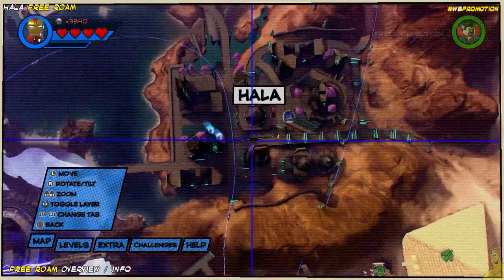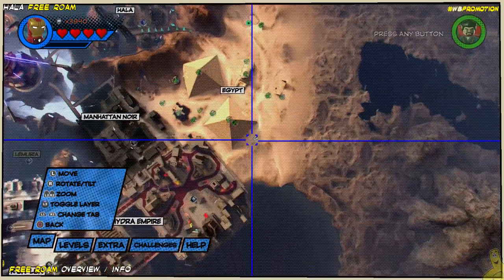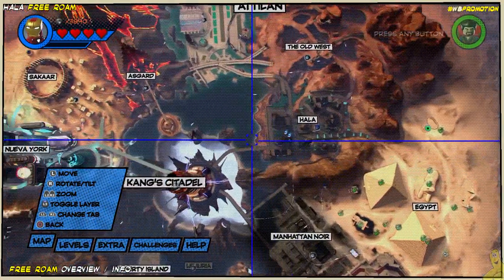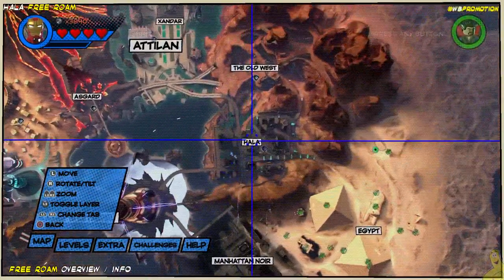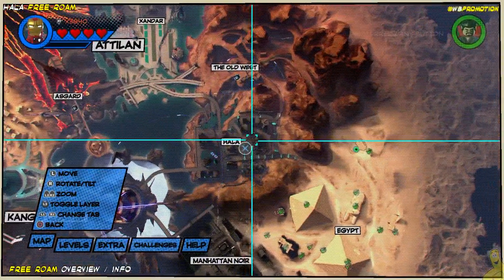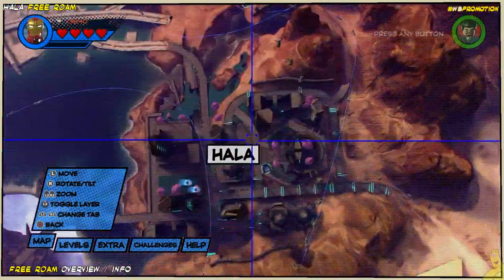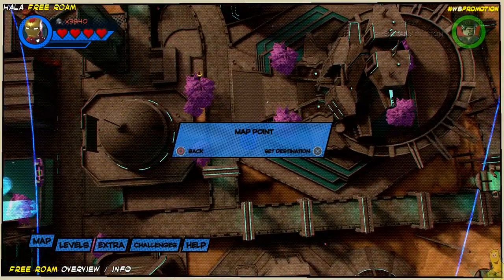We wanted to take a quick peek and show you where we're at. We are spawning in Hala as opposed to in front of the Avengers Mansion, and we have completed Egypt — well, sort of, as you might have noticed there was a locked mission there. It requires us to complete a mission in Manhattan, and there are a few missions that need to be completed in Manhattan before they open up elsewhere, and vice versa.